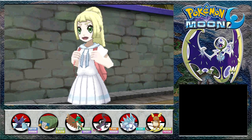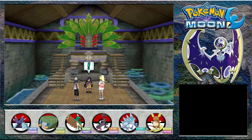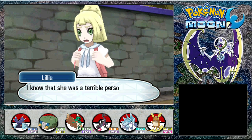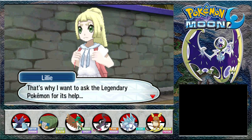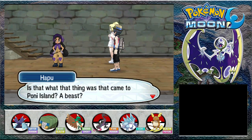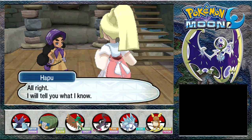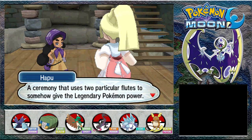Lily, the Kahuna you wish to meet is right here. Please, Kahuna Hapu, tell me about the legendary Pokemon. Do you want to know about Lunala? Can we pay tribute at the Altar of the Moon? My mother disappeared into the beast's world. I know she was a terrible person but she's still my mother. I need to see her again, to tell her something. That's why I want to ask the legendary Pokemon for its help - it's the only one who can go back and forth between worlds. Tapu Fini and I tried to fight one of the beasts, but it nearly did us both in. I will tell you what I know - just that there is a ceremony at the Altar using two particular flutes to give the legendary Pokemon power.